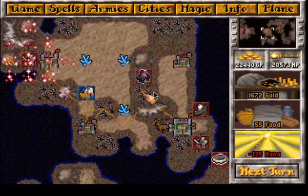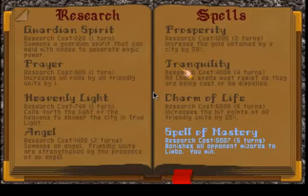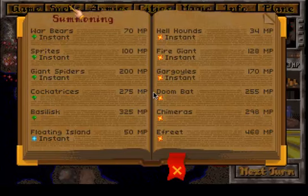So we should be able to learn all the remaining care spell books. We can learn Tranquility — all care spells must resist as they are being cast or be dispelled. But that is a very rare life spell, so we probably will not cast that one. And the Spell of Mastery is just five turns away. Wow, perfect.